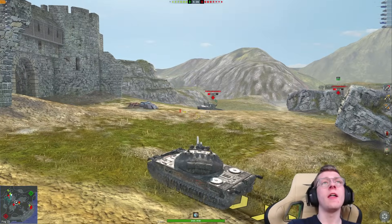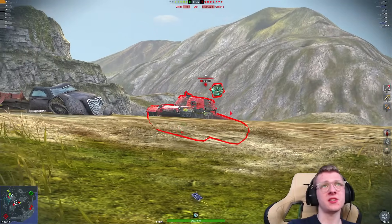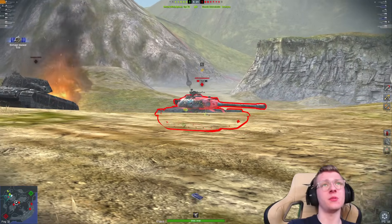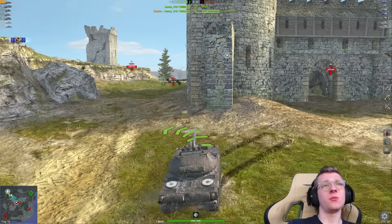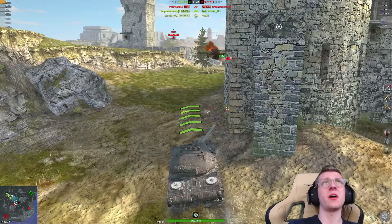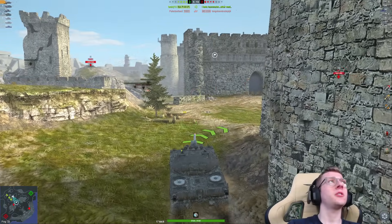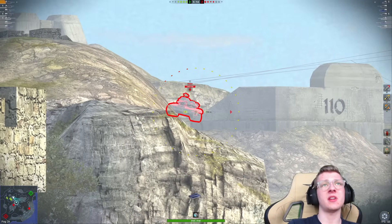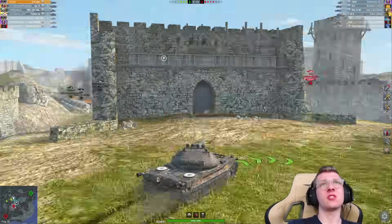Visante bounces me — not very surprised at all — and now we reload once again. The Visante is dead anyway. We're aiming on the side of the 50 TP, we get one shell out and he's dead. That was an absolute steamroll — we got 1,700 damage out of that engagement. But even though we've cleared three of their tanks, our team has also managed to lose three tanks, which is actually pretty impressive. I don't know how our team managed to die that quickly.